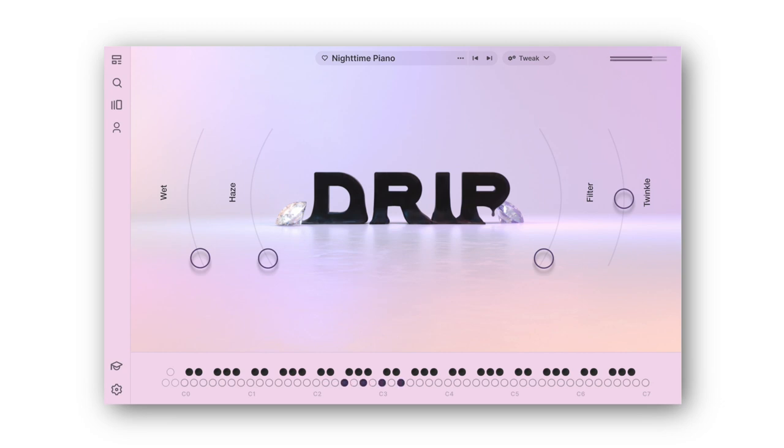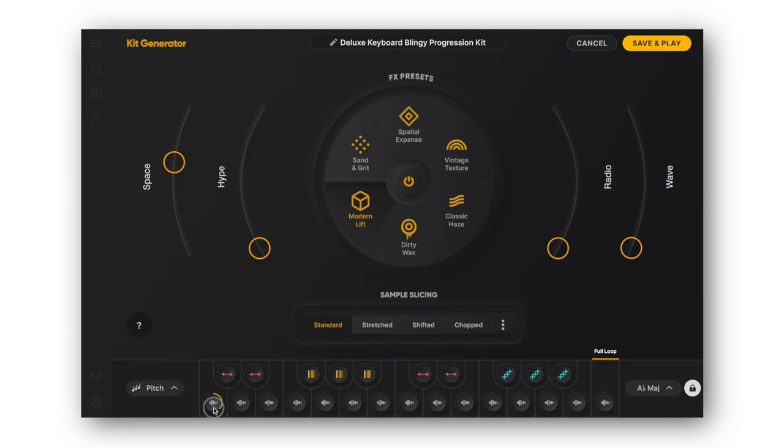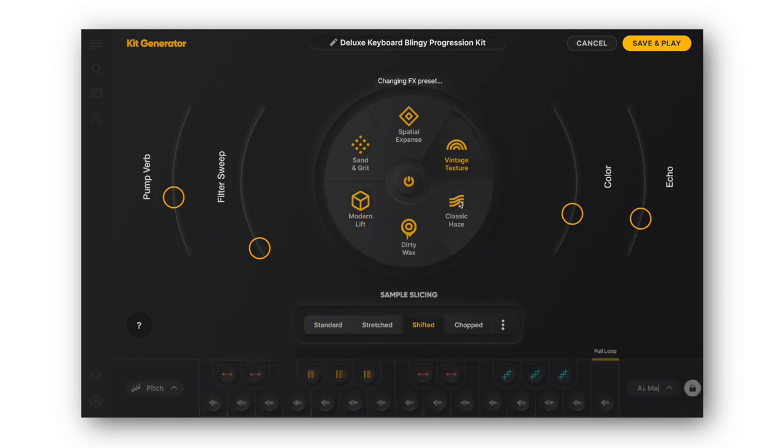Next, you have note kits — again, this is the new feature. Note kits allow you to play chords and melodies using something like your MIDI keyboard. You also have the option to create your own kits, so you can browse through all of the samples in the Arcade sample library, assemble your own kit, and play, perform, and manipulate those samples the same way you would with a typical sample kit.